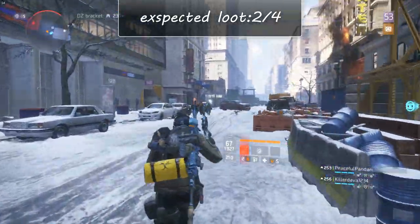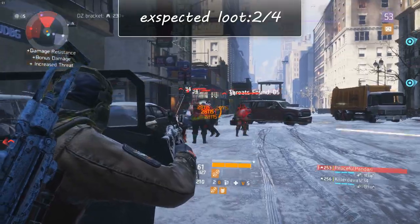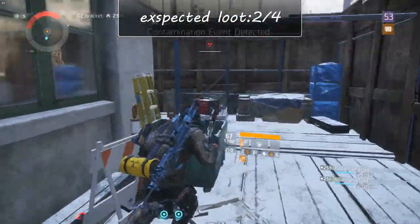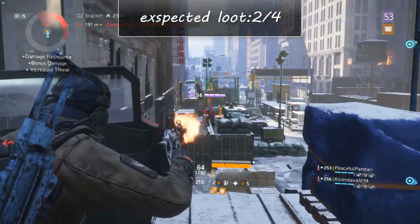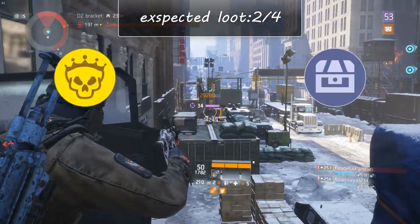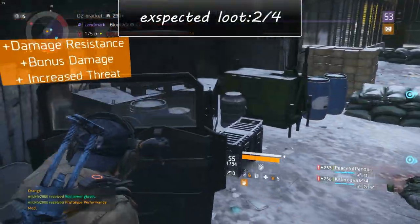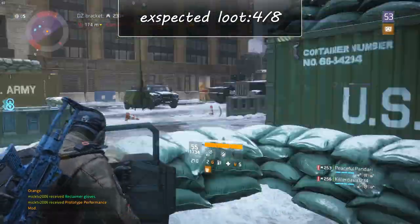Once cleared, head back onto the street and keep following the road in the same direction until you reach the next junction. Take a left where you'll find another landmark with one named enemy and one Dark Zone chest. The Dark Zone chest will be on the right side of the road at the middle of the blockade against the building. Now you have four to eight items.